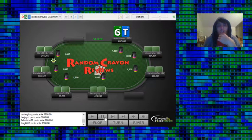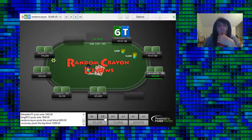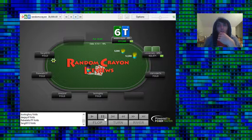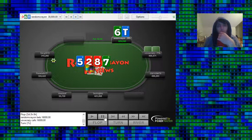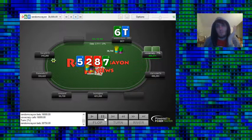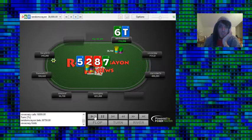We get 6-10 in the small blind — folds to us and we just limp this time. We get a 5-2-8 two-heart board and min bet to hopefully get them to fold whatever random two cards they had in the BB. They call, but then we turn an open-ended straight draw, which is good enough equity to barrel. We do so hoping to get them to fold a 5 or deuce, and we get it through.